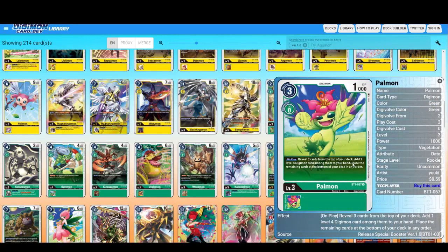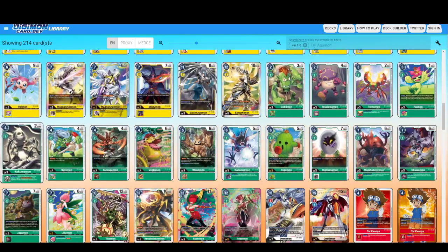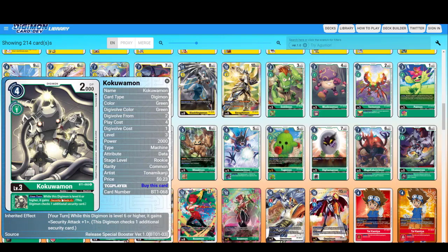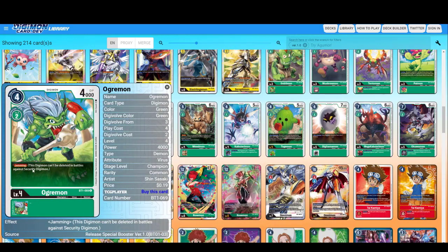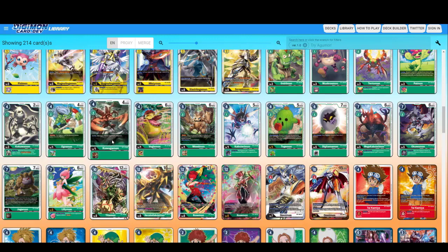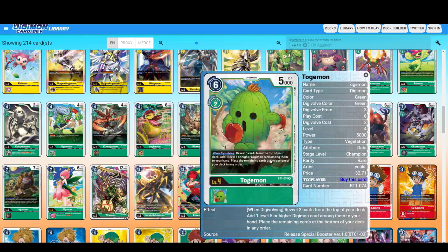On play, reveal three cards from the top of your deck; add one level four Digimon card from among them to your hand, place remaining cards on top. So yellow and green both have searching effects like that. Cocoa Woman — while this Digimon is level six or higher, you gain Security Attack plus one. Ogremon — Jamming, good to see this guy. Caboteremon — this Digimon gets plus 1000 DP for every suspended Digimon your opponent has. Good for retaliation — if he attacks you with three different Digimon and you try to retaliate, you just remove all of them.